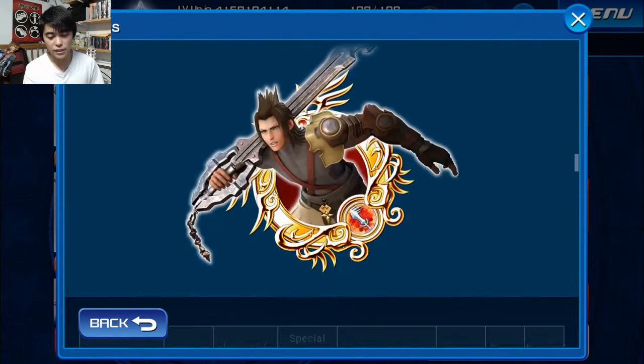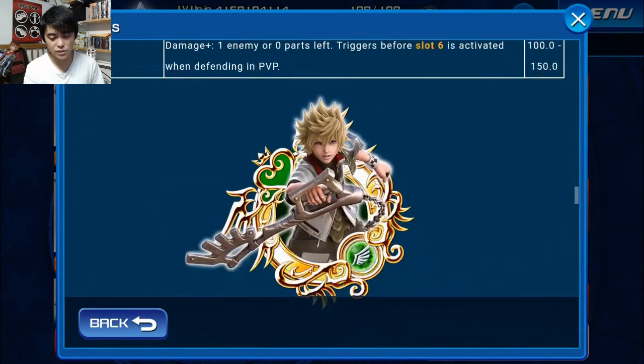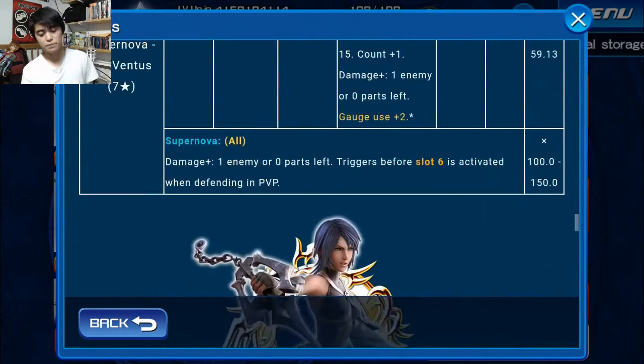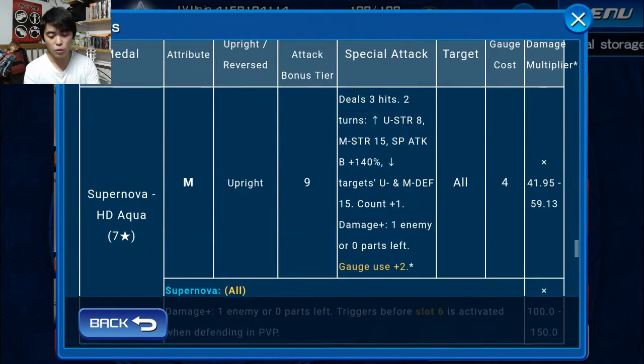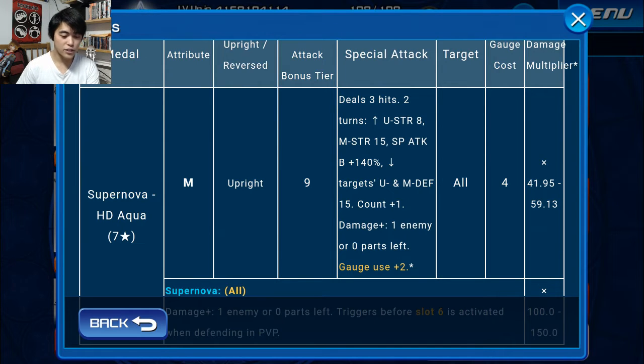So let's talk about the medals themselves. Here's Terra, here is Ventus, and here is Aqua. Essentially all three of these are clones of each other, except they will give specific PSM buffs based on their attribute. For example, if we look at Aqua, she's going to give a magic strength up as well as magic defense down on the enemy. Going through the effects, special attack bonus plus 140%, since these have a maximum of 280%, and when you activate this it adds onto itself, bringing it up to 420%, making it super crazy.